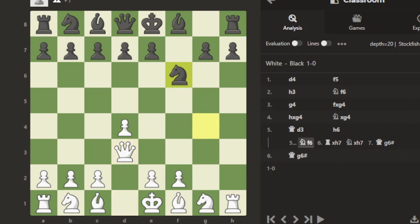White rook goes to h7, and black captures the rook. Now white moves to g6 and it's checkmate. Hence this is the Dutch Defense trap.